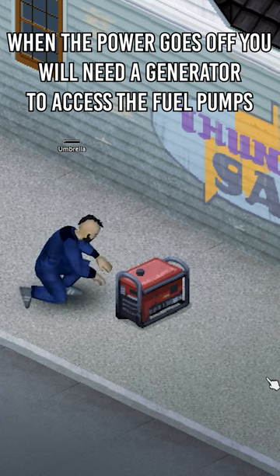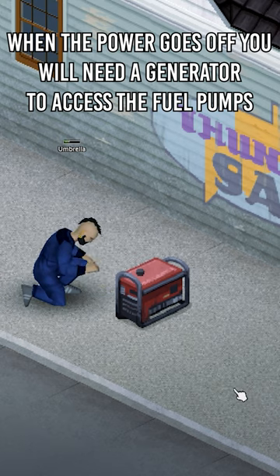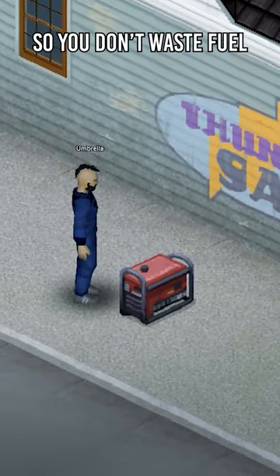When the power goes off, you will need a generator to access the fuel pumps. Remember to turn the generator off when it's not in use, so you don't waste fuel.